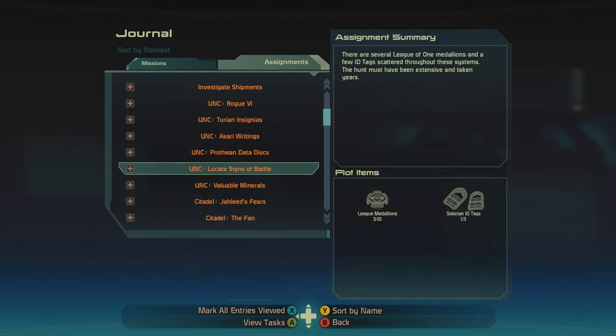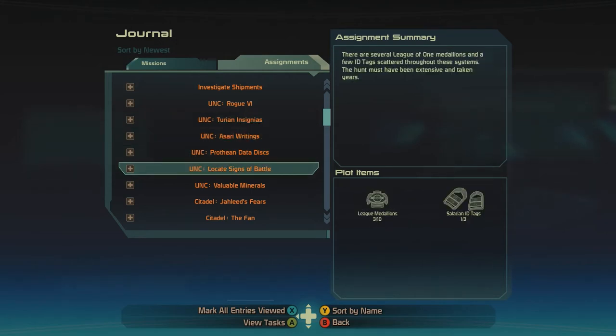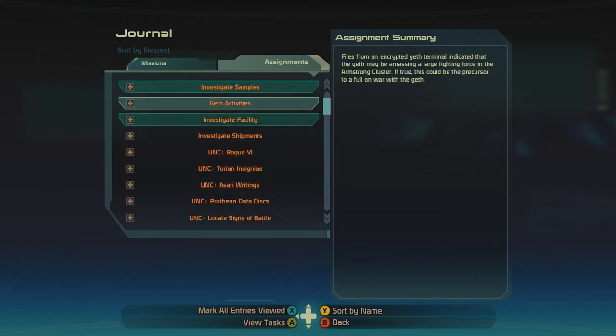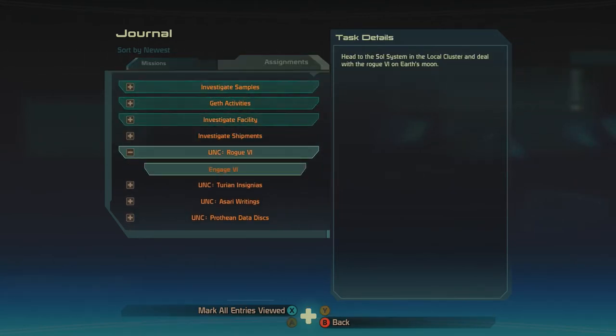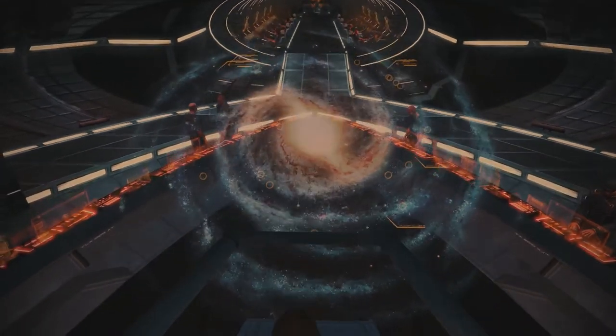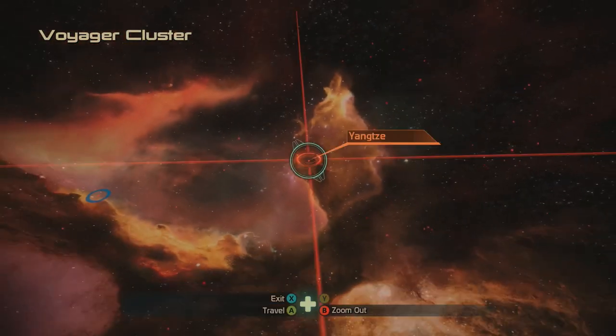The Rogue VI. Turn into Sari-Prothian. You guys ready to go to the moon? Let's go to the moon. Head to the Sol system in the local cluster.